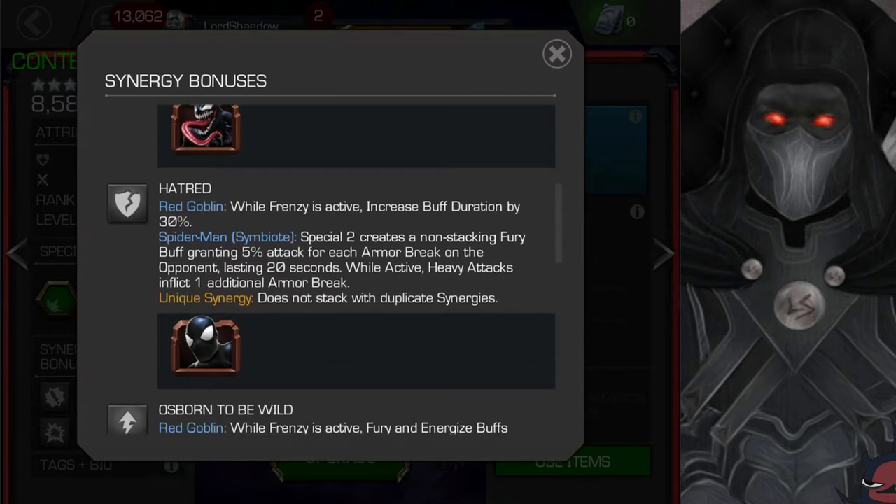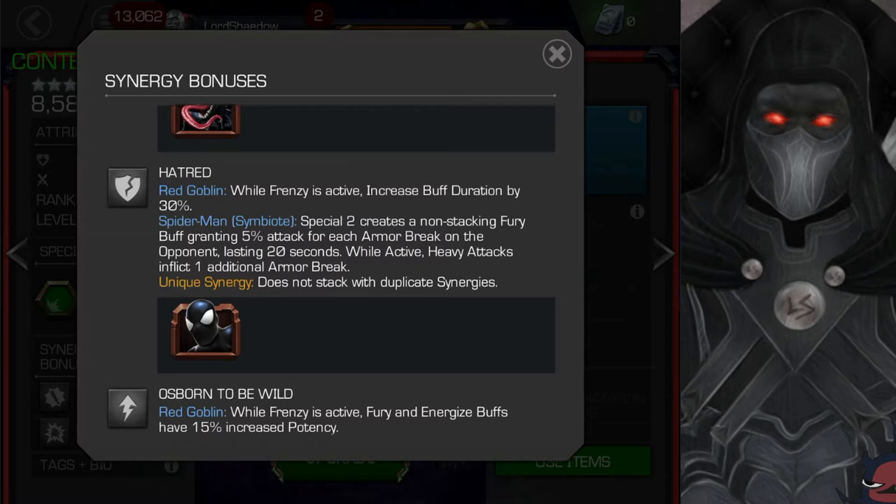This next synergy is actually pretty interesting — not just because of what it does for Red Goblin, which is pretty good: while Frenzy is active, increase buff duration by 30%. But look at what it does for Symbiote Spider-Man. Normally when I do these synergy breakdowns I focus on the champion we're dealing with, but this is an actually really good synergy with Symbiote Spider-Man. I would love to play around with that synergy if I have some time.